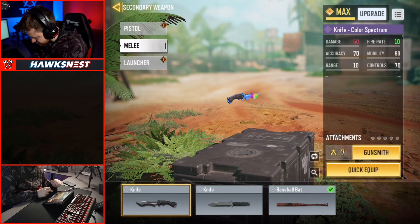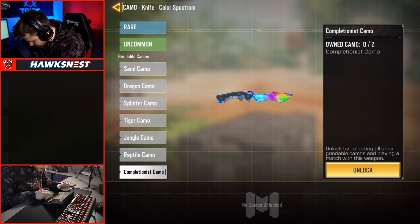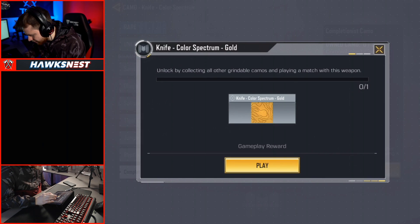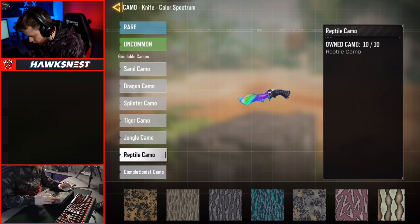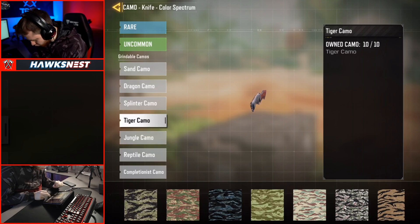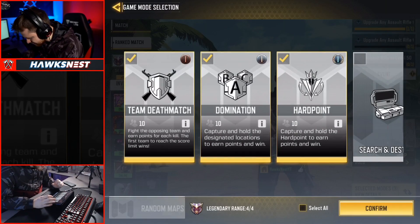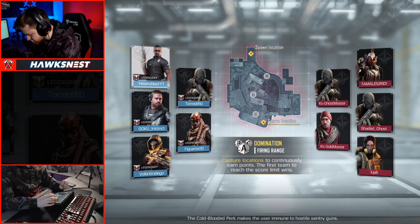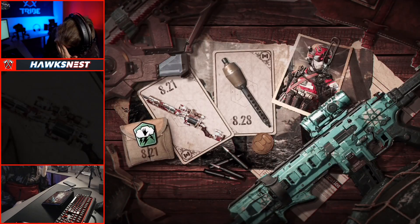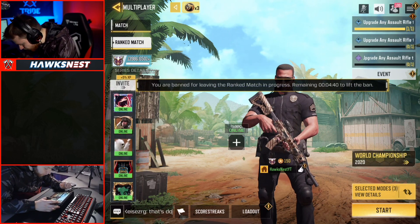Let's hop into one more ranked match — we just need to play one game to unlock the gold. Let's do domination on Firing Range, should be fun. I have to take off Search and Destroy. Wait — I accidentally have a baseball bat equipped instead of the knife. And I have to wait five minutes for an early exit penalty. That's frustrating.